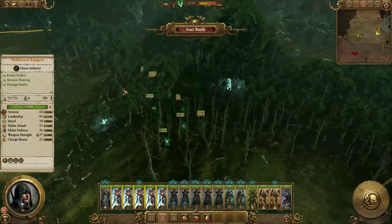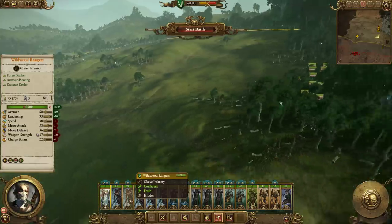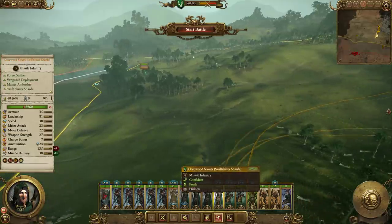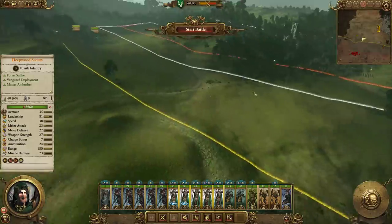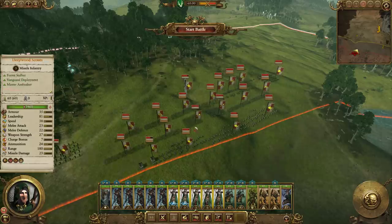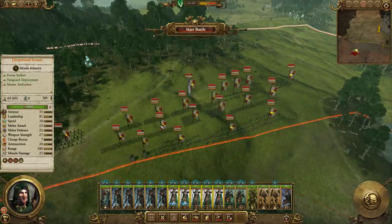A lot of their units are gun troops, so if we could lure them as close as possible to here and then charge at them — the Wildwood Rangers are reasonably fast for melee infantry, so they should be able to close in pretty quickly. They don't really have many melee infantry as a front line, just like two units. We really don't want to get into a skirmish with them because they actually have firepower superiority.